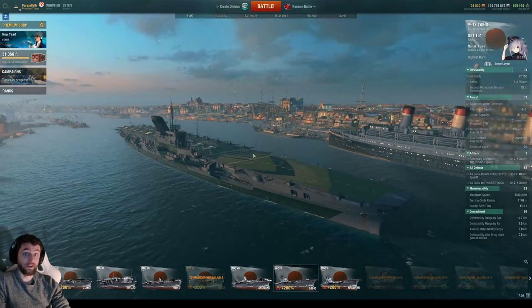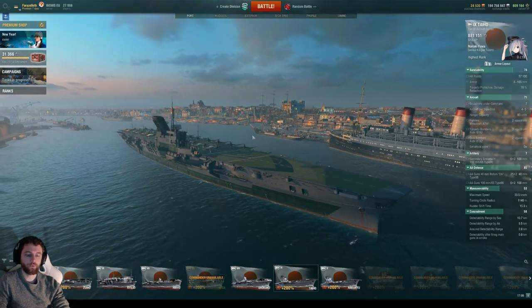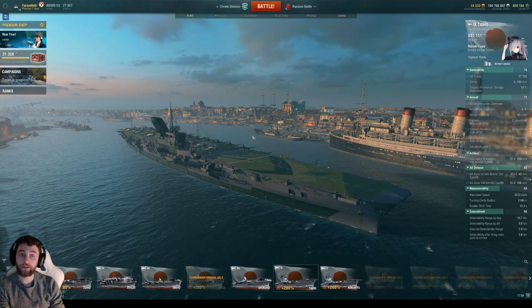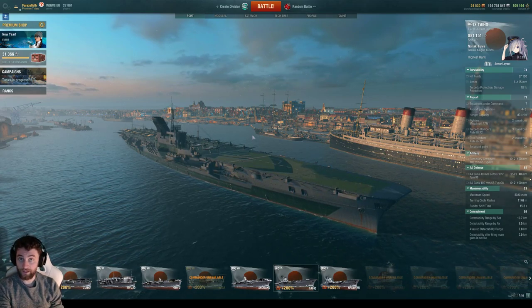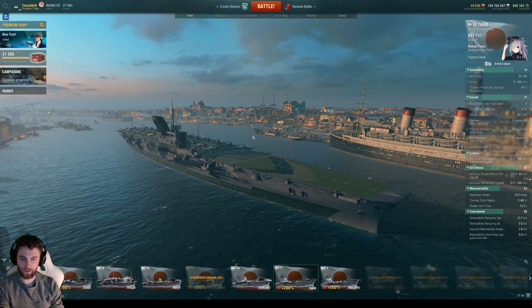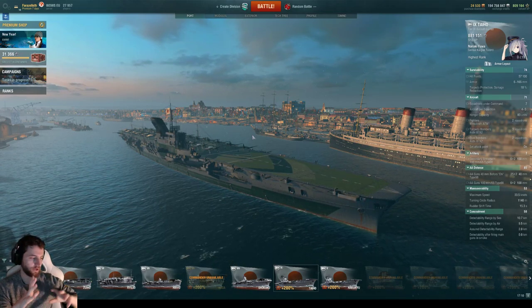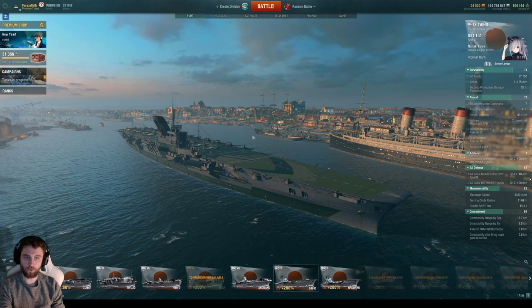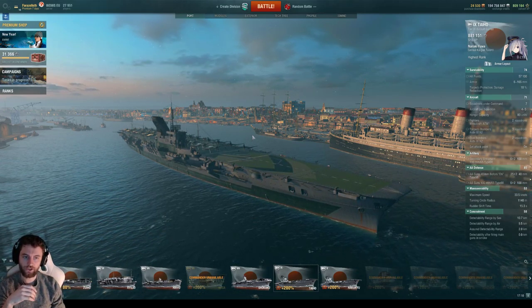The Taiho is a really fun Tier 9 carrier. It only has one enemy counterpart — the Essex — and itself in a mirror match. With recent changes, the Essex has had a slight nerf, however all Essex ships will now have two fighters, and those two fighters outside of enemy AA will be slightly better than the Taiho's. So we need to keep in mind that the enemy carrier will either be equal to us or have slightly stronger fighter planes in the click-on engagement and strafe.